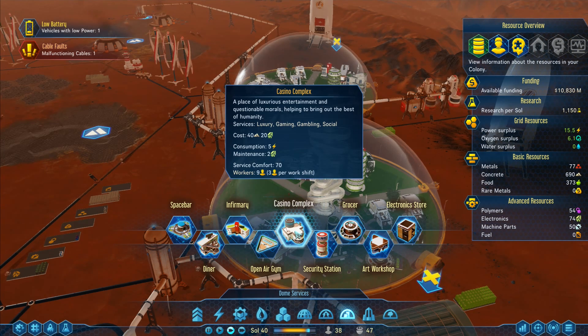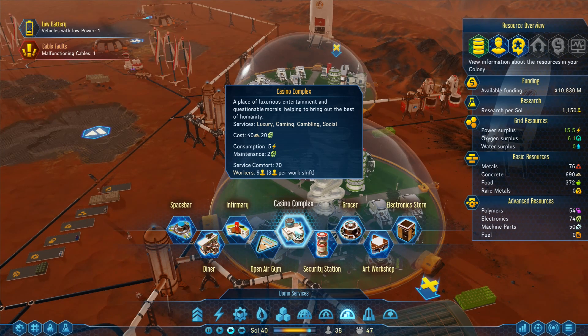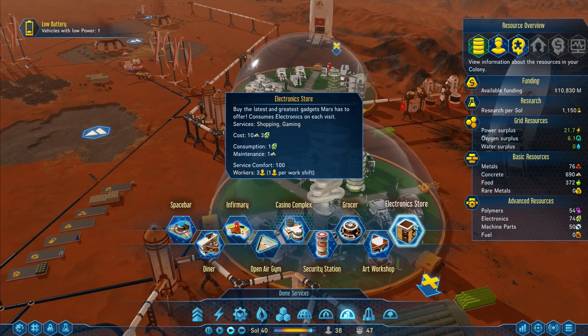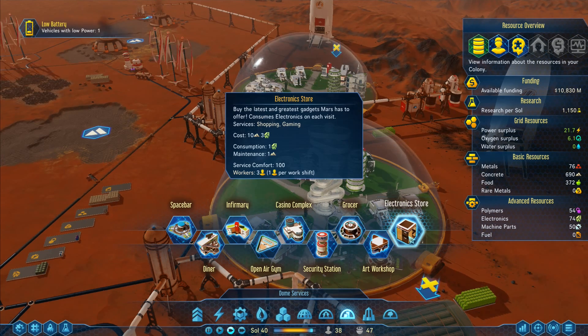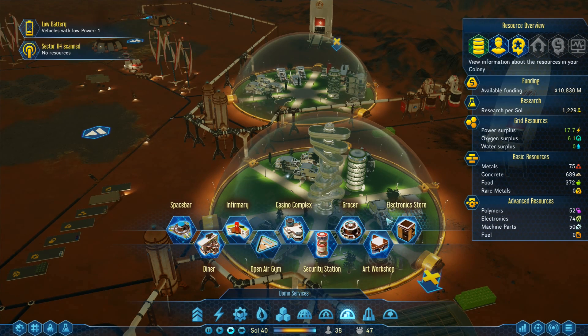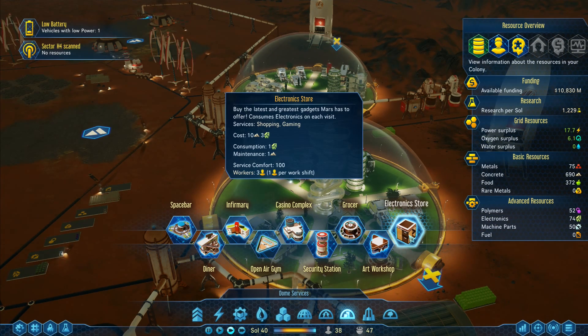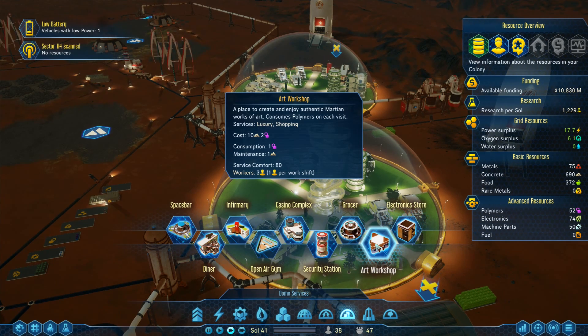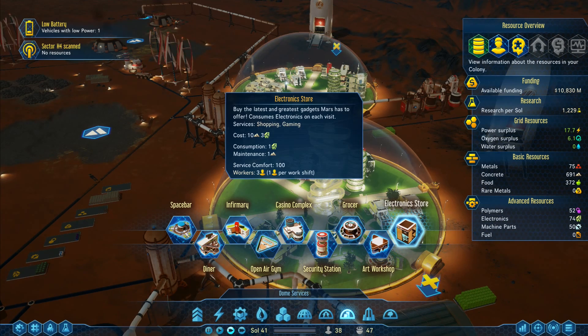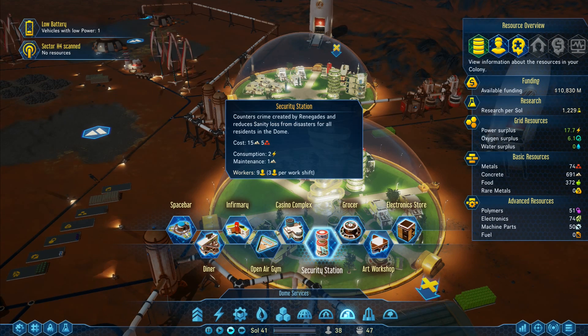Space bar is relaxation drink — I'm not worried about the drinking. I could do a casino: that's gambling, social, gaming and luxury, takes care of all of it — but I need nine workers for it. Whereas this one only needs three for even the basics. This one only needs three workers in total, does shopping and gaming, but not social. I could really do social. The art museum is luxury and shopping. The open air gym might do it — social, doesn't require anything at all but requires an awful lot of space.